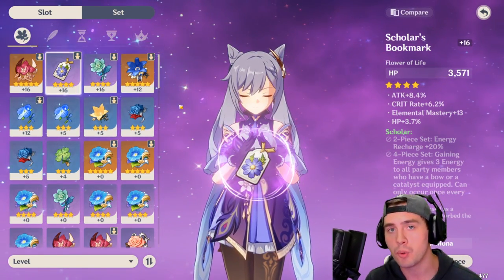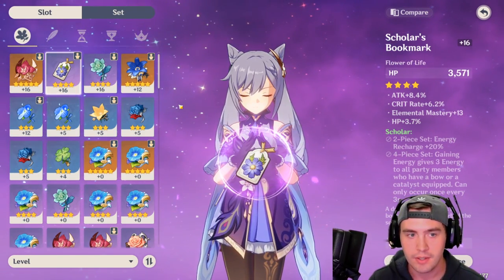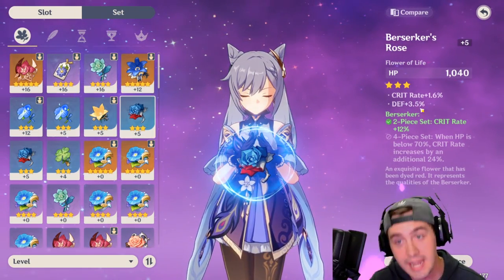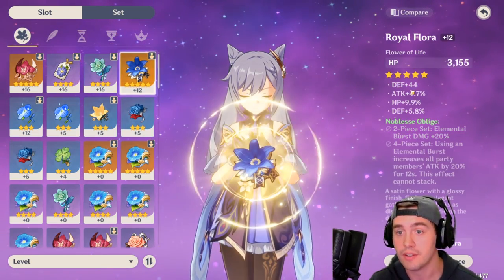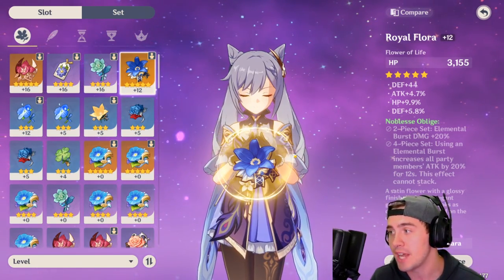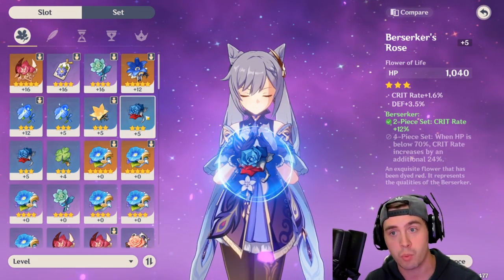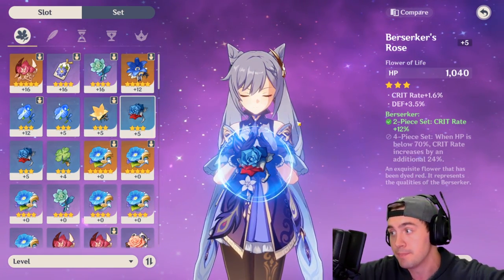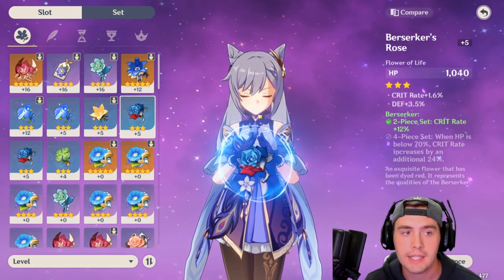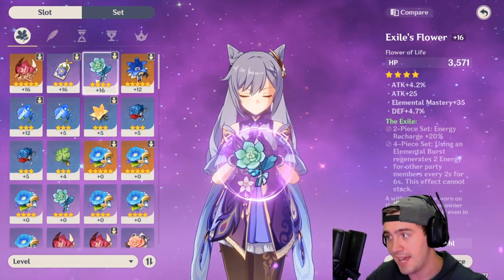Every 4 levels that you upgrade an artifact, one of two things will happen. Number one, if you upgrade an item to level 4, it will get another stat. Or, if it's got full stats, it will upgrade one of those stats. That happens every 4 levels. A blue artifact can only be leveled up to 12, so you could get essentially 3 extra stats on it, or 2 and an upgrade, depending on the blue. With a purple, it upgrades to level 16, so you could max out the stats and then get a couple upgrades.